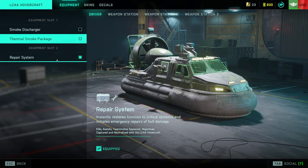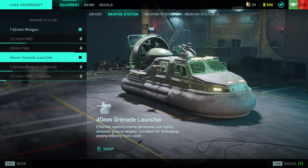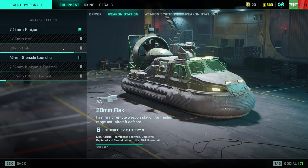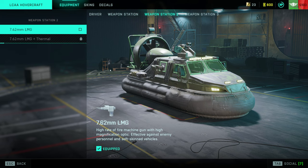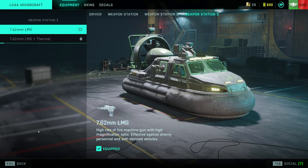Hovercraft — not much of a choice: thermal smoke and repairs. Weapon station one: the flak cannon is very strong, HMG and thermal is strong, and the 40mm grenade launcher is also pretty strong at close range. Weapon station two: go with the LMG and thermal. Weapon station three is the same.